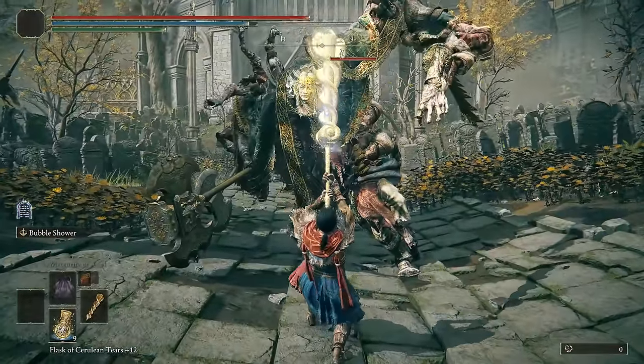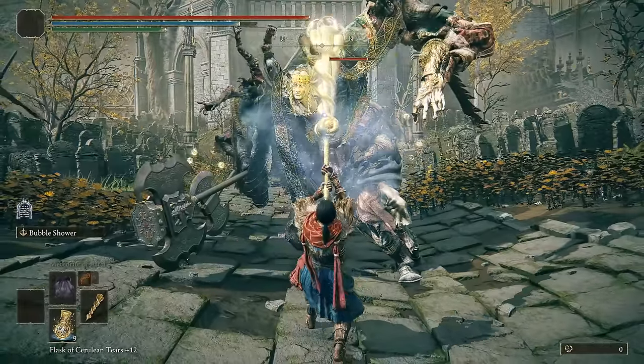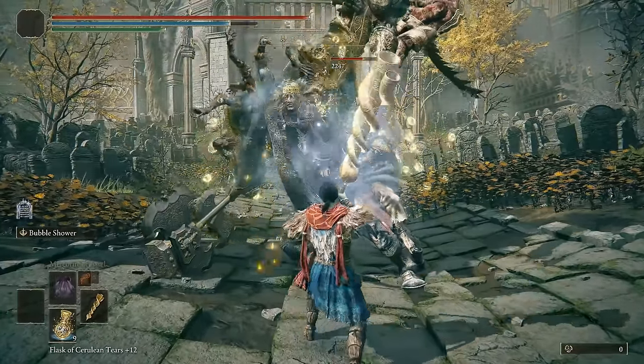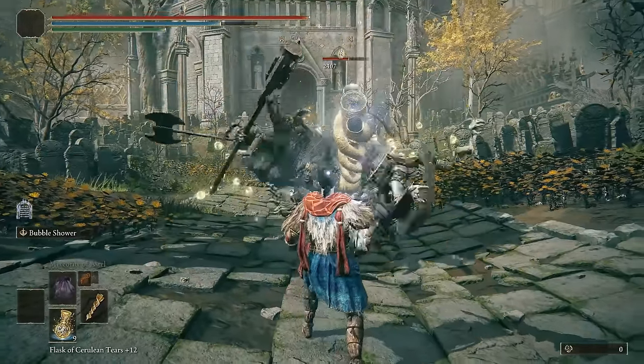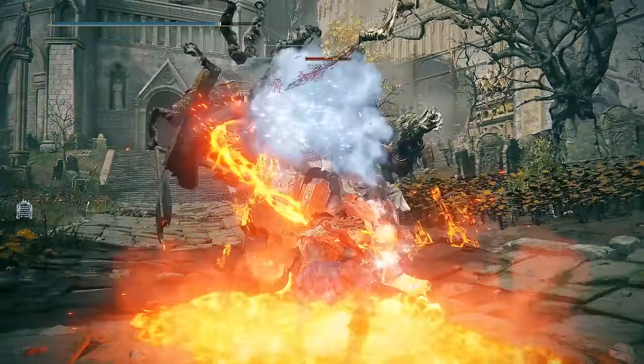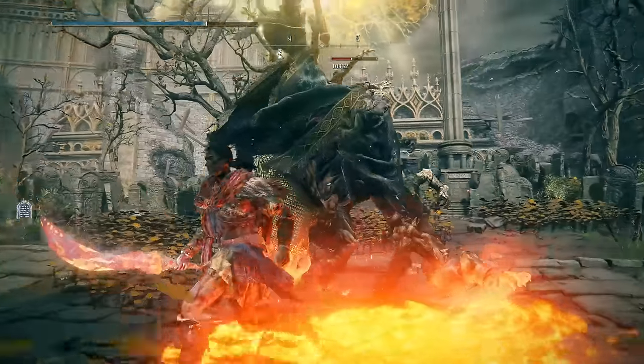But there was one thing in particular that I did not mention and didn't go into detail about, and that is the fact that by using this glitch, you can also perform any Ash of War on any weapon, given maybe one or two properties. So I went around and tested some weapons to see what kind of crazy, stupid, or maybe overpowered results we can get out of it.